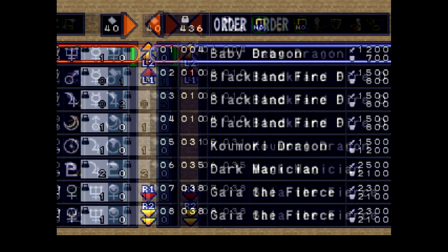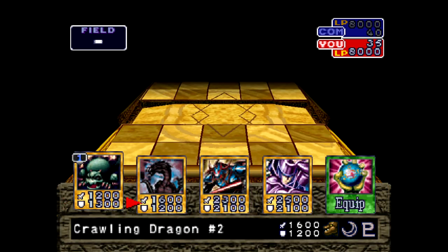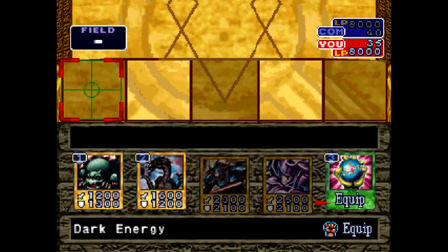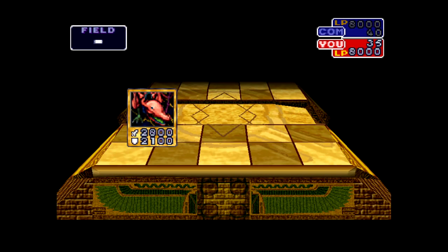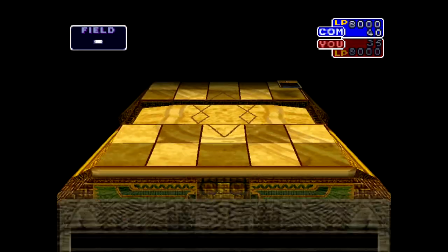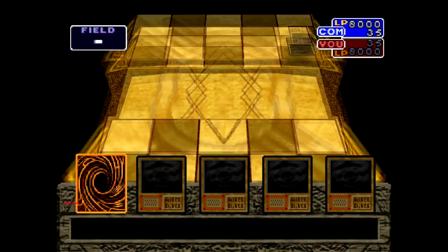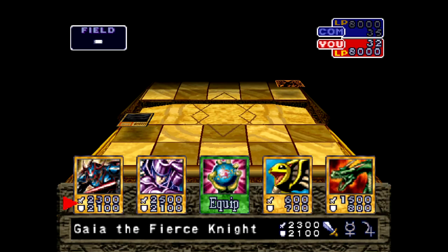The A-Tech rank allows you to win many cards that you can't win on any other ranks. The best example is the card Megamorph, which you could win by A-Teching Pegasus. I want to make something clear: the rank of A-Tech has the exact same card drops as the rank of S-Tech. Many of you likely remember making your opponent run out of cards to get the S-Tech rank. This tutorial will allow you to win the exact same cards, but it's much quicker and easier than using the deck out method.